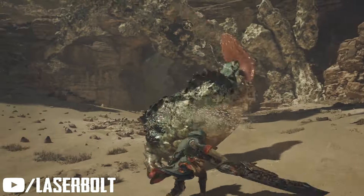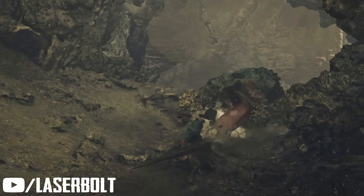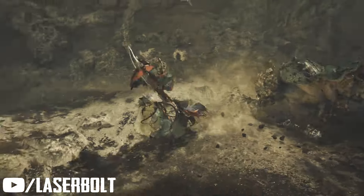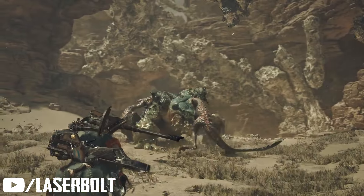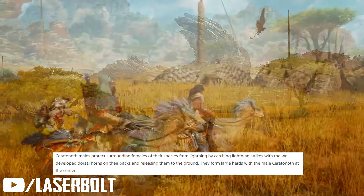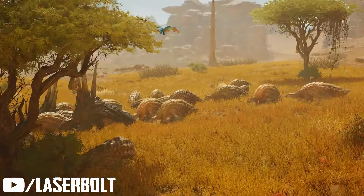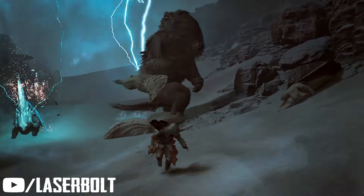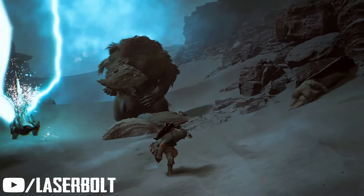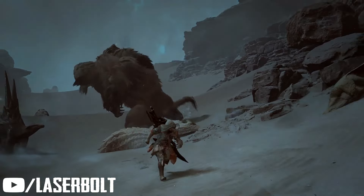Next is the Chattacabra — why don't they just call it the Chupacabra? This amphivian species uses an adhesive saliva to attach ore and other substances to its forelegs to strengthen itself. Then there's the Ceratonotha, a herbivore — a hard name to say. This powerful creature catches lightning strikes with his horns, protecting the herd, and that shock of electricity travels through his body right into the ground. Pretty dope!